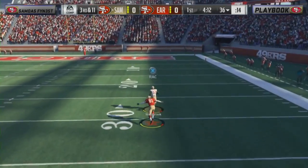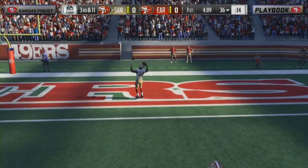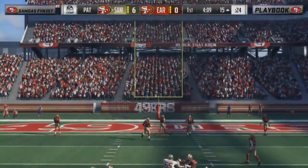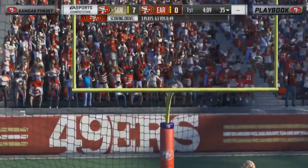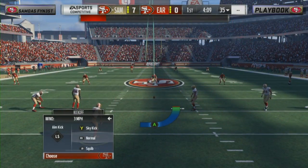Deshaun throws it up top and Westbrook — and Samoa's Finest has struck first! He said he wanted to come out aggressive. That's how you come out aggressive: on 3rd and 12, you beat a man over the top, one-on-one coverage to the outside. Really, really nice start for Samoa's Finest, who takes an early 7-0 lead on a three-play, 63-yard drive.